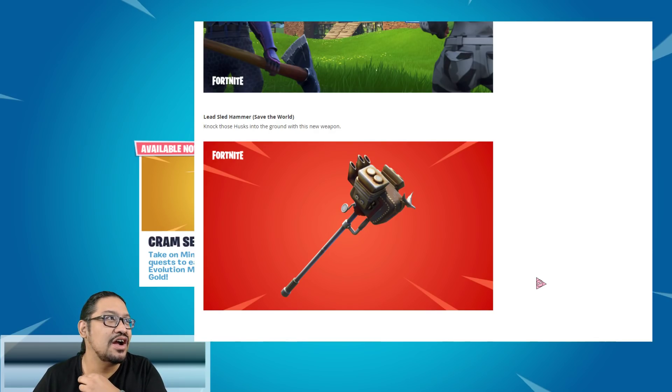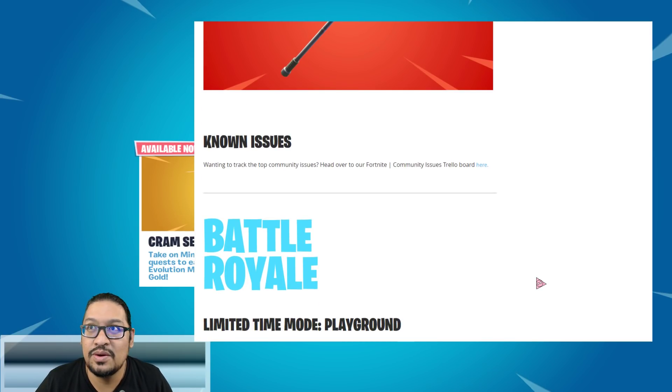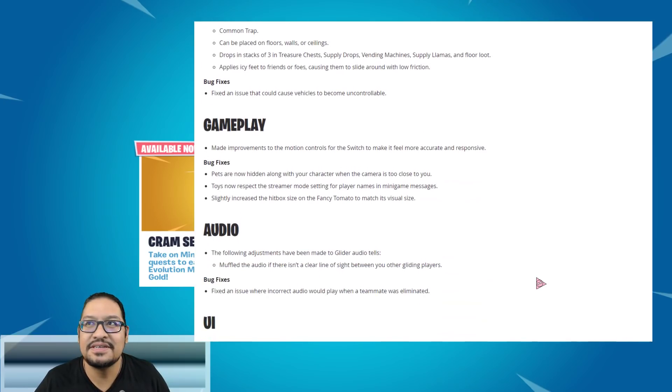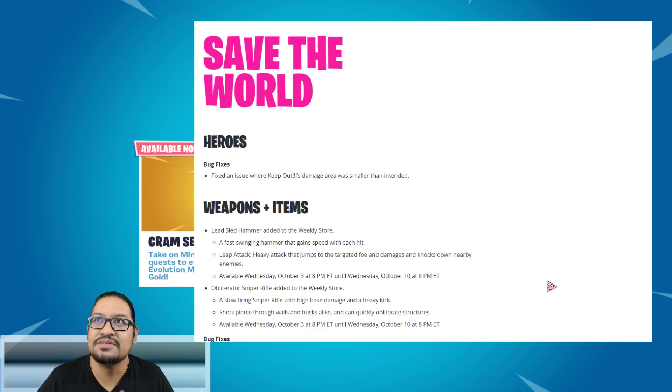'Knock the husks into the ground with this new weapon.' For known issues, go to the Trello board. We're gonna skip all the Battle Royale stuff — you guys know I don't really talk about that — and jump into Save the World news: heroes.